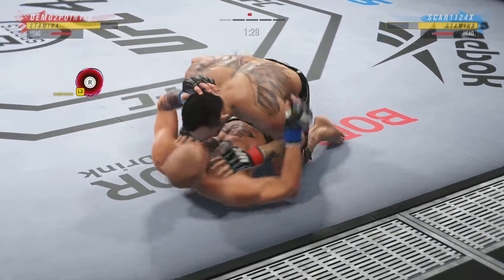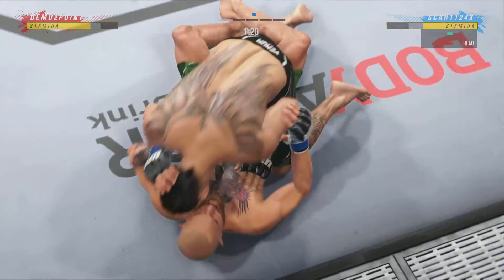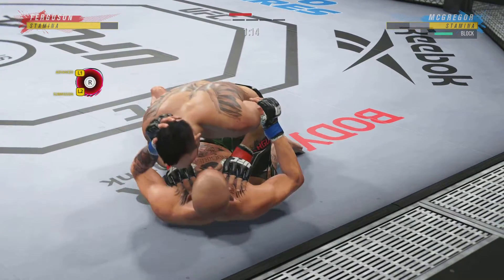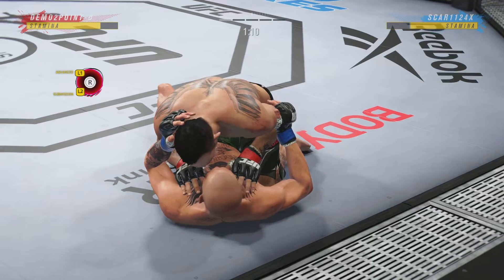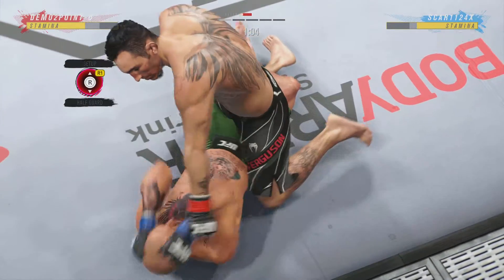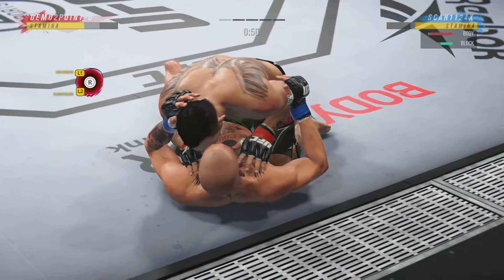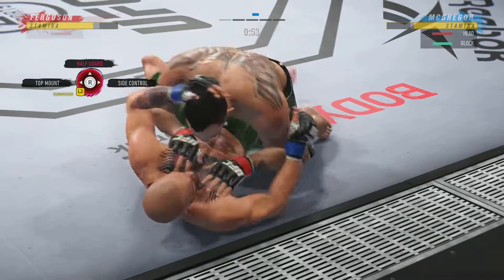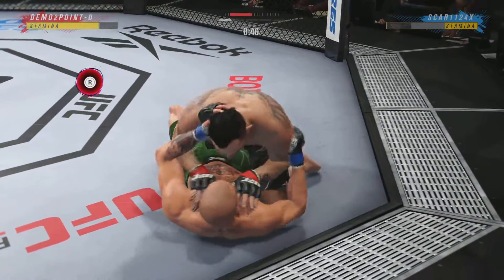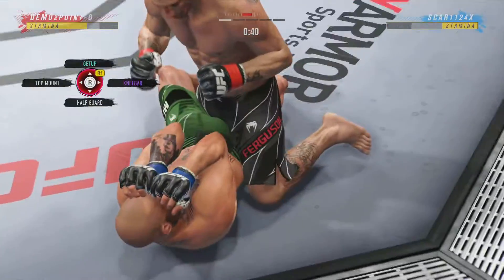Both fighters pretty comfortable on the ground, but you gotta be very careful hanging out here for too long if you're his opponent. Nice job using his strength there to posture up. He's gonna start looking to land big shots from the top. This is some serious ground and pound. He's trying to put this dude's head through the canvas. He's one of the better ground and pound fighters we have in the entire UFC.